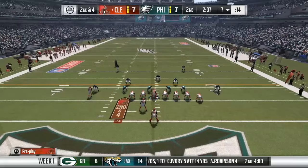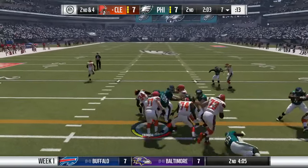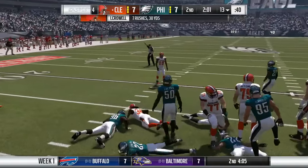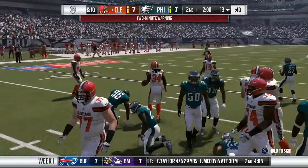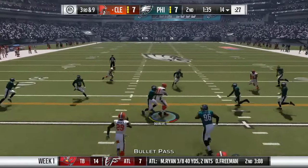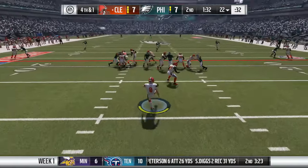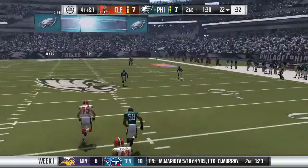Isaiah Crowell plows through the defense for a first down — finally a first down for him. We give it to our tight end on third and nine but that's not enough, making it fourth and one. We're forced to punt again to the Eagles offense.